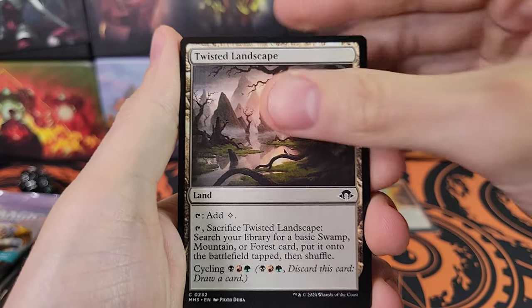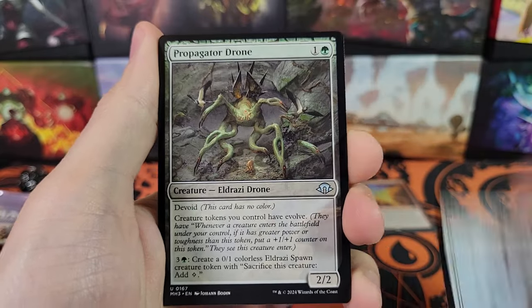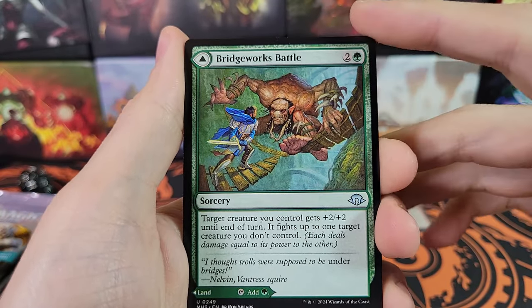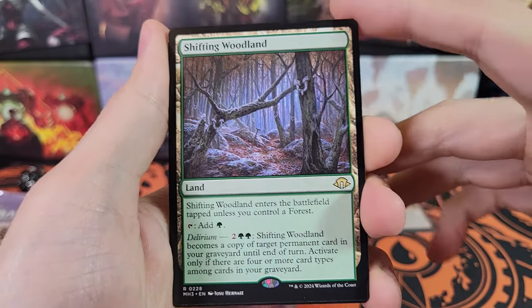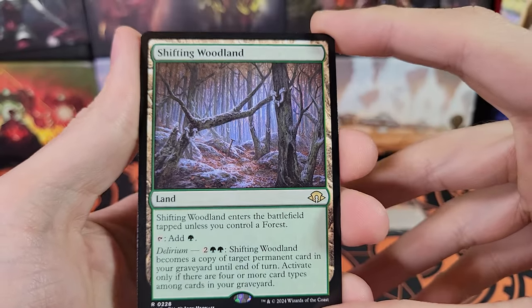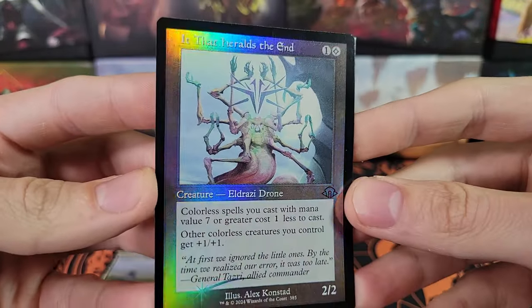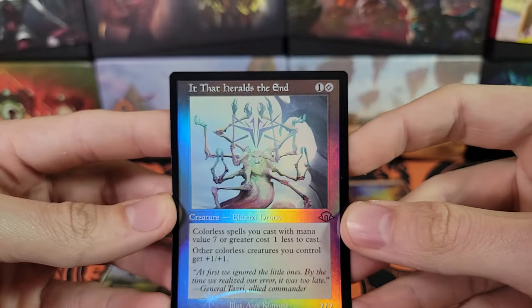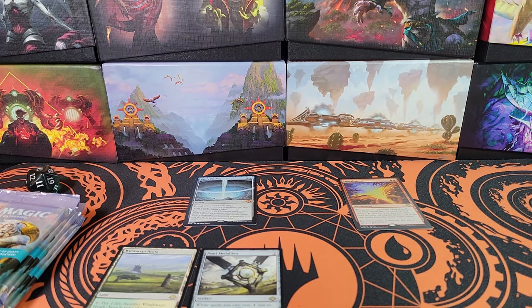Twisted Landscape, Conduit Goblin, It That Heralds the End, Eldrazi Drone, Propagator Drone, Bridgeworks Battle — one more — Anoy Altasaur. Shifting Woodland. So not a Fetchland. There are two different land cycles. It That Heralds the End in an Old Border Foil — that's kind of cool. I don't think that card is really worth much, but very cool looking. That one was not a Fetchland, so I'm not going to put that up on the play mat. So we got a nothing burger at the end.